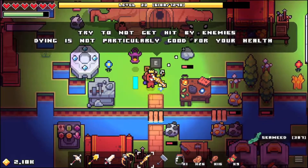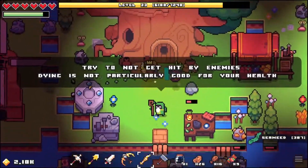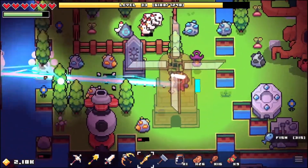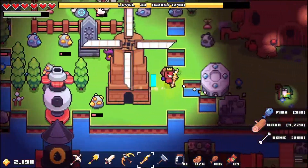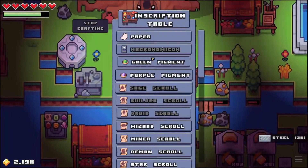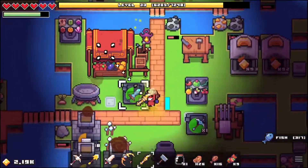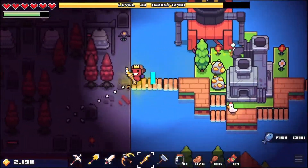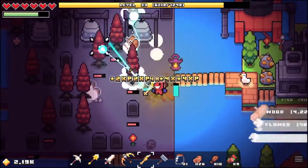Try not to get hit by enemies — dying is not particularly good for your health. I haven't actually died yet, which is kind of cool, and I'd like to keep it that way. I see you, Mr. Skeleton. If we want the necronomicon, we need more leather — we just need more leather, that's it.